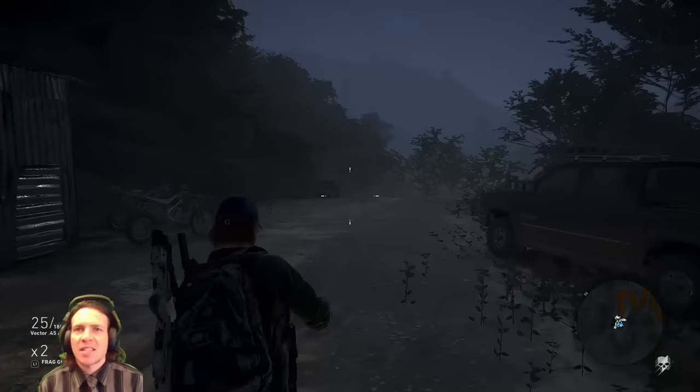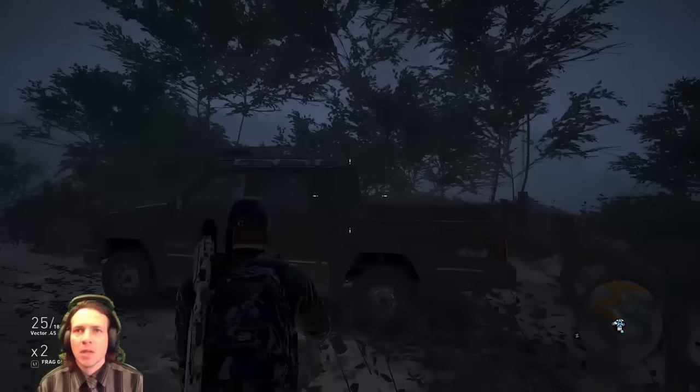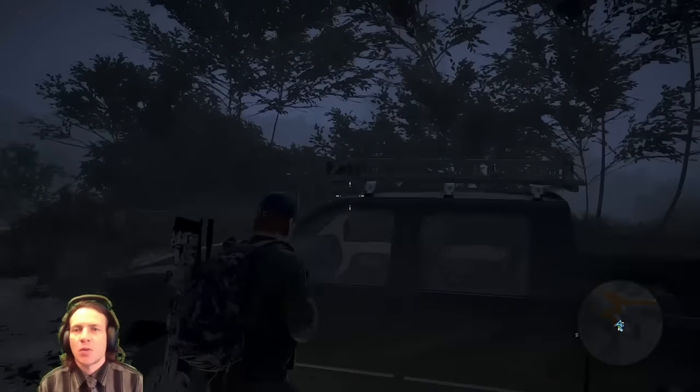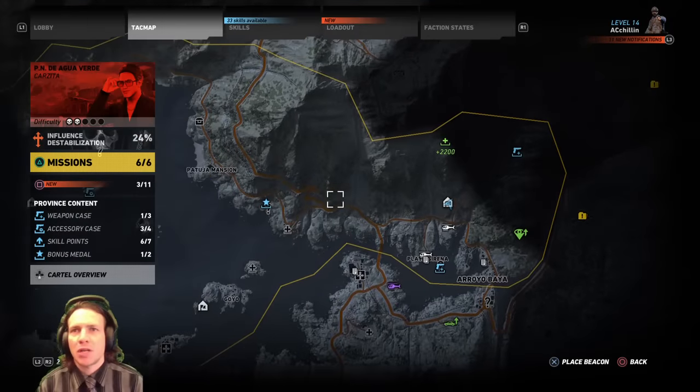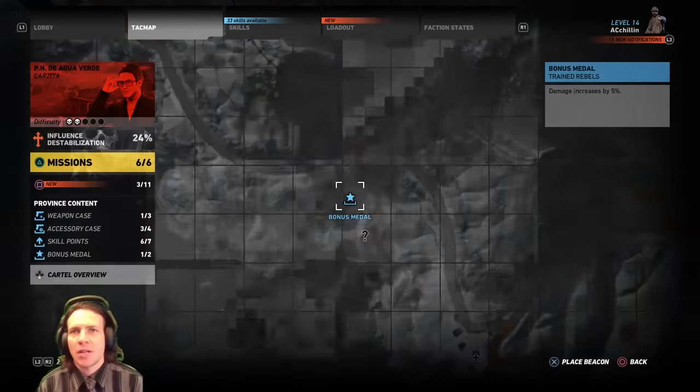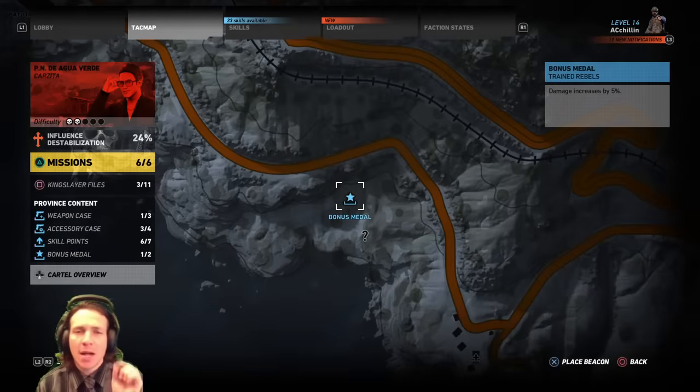Moving around is fairly simple. If you want to go somewhere, up to a vehicle, hold down square and you can start driving. Press the touchpad, go to the screen, you create waypoints. Say you wanted to go to the bonus medal — you want to collect it.